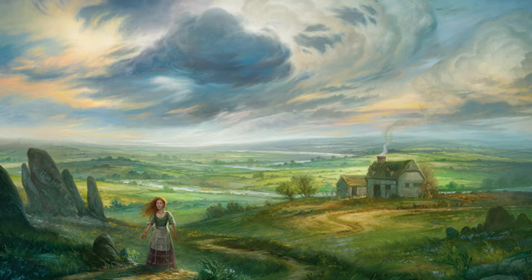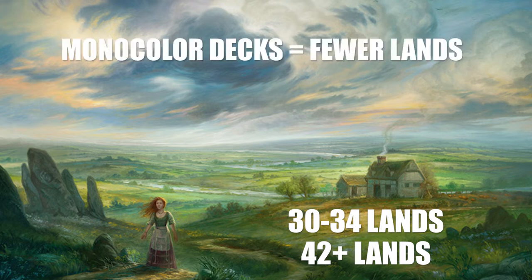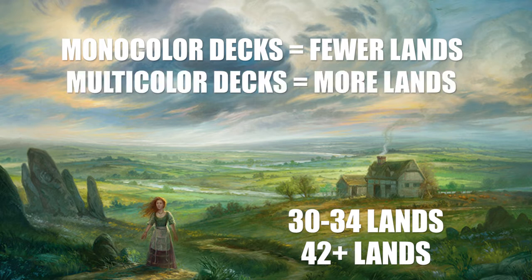Now let's focus on lands. The optimal number of lands in a commander deck isn't really universal and some would use 32-34 lands while others would say that 42 or more lands work best for them. A mono-colored deck can have fewer lands, especially if it's green and has a lot of mana creatures. You might want to take more lands in decks with a commander which has 3 or more different colors in their mana identity.